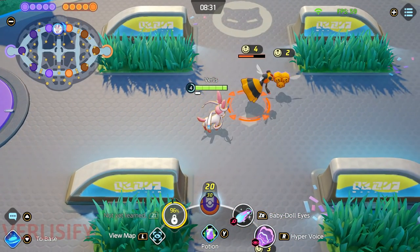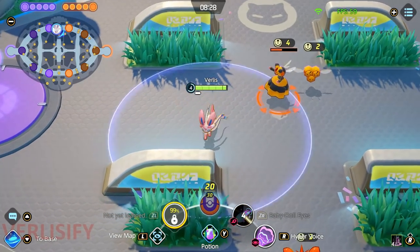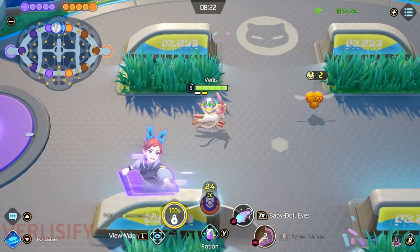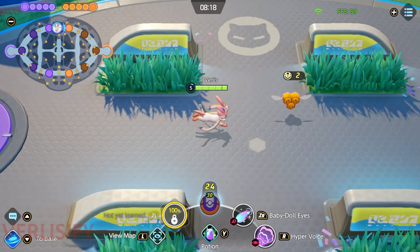You can use Baby Doll Eyes to wait for the opponent to use cooldowns. You threaten a Baby Doll Eyes, auto-attack one of the camp Bs, threaten taking it — and then boom, Vespiquen is just gone. Once you're getting those later hits of Hyper Voice, it's very difficult to contest.